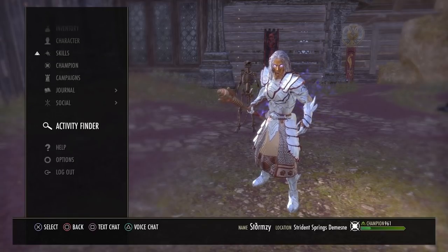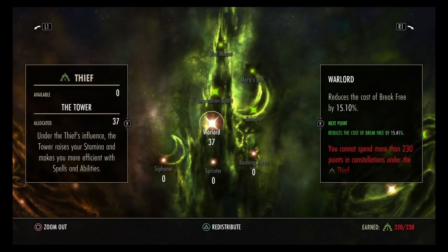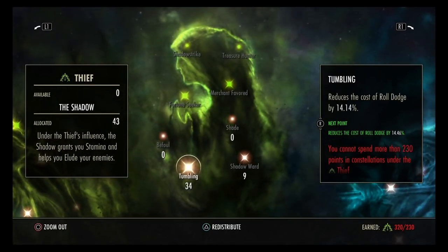The champion points are relatively similar to my pet build with slight differences. In the blue tree: 37 Warlord, 75 Arcanist, 75 Tenacity, 9 Shadow Ward, and 34 Tumbling.